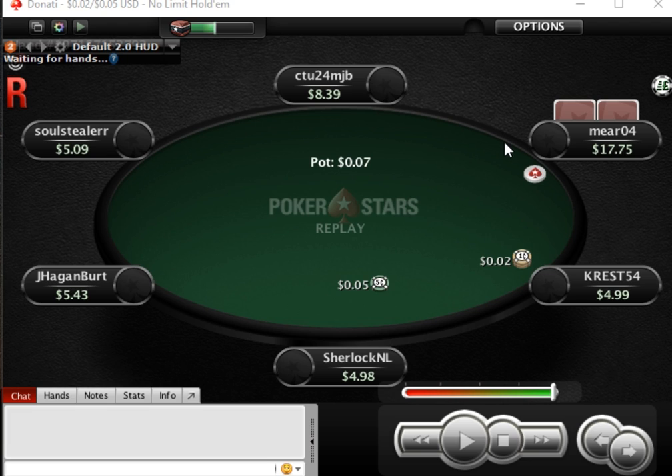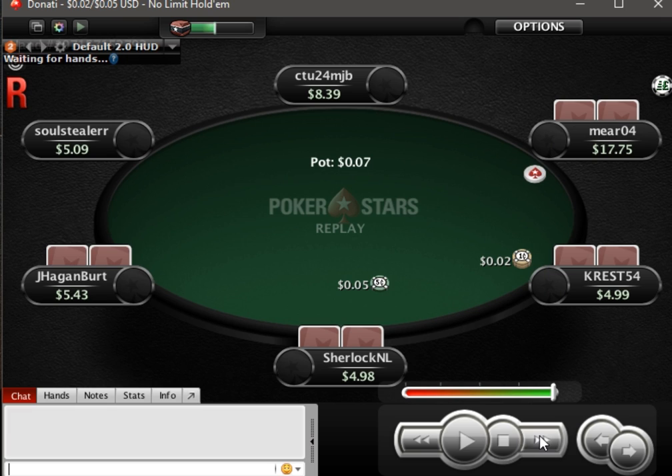We have a hand and we're just going to be thinking logically because we have no information about these opponents. We're going to be thinking logically about hand ranges and see if we can pinpoint them on a hand, which is fun to do and gets you thinking.